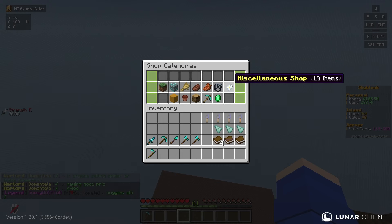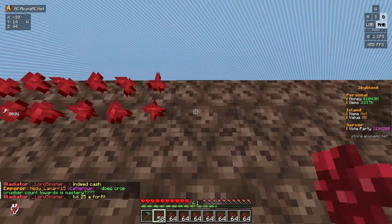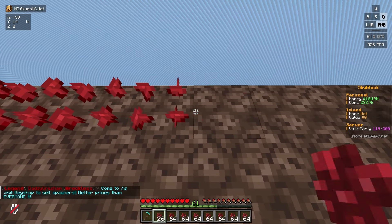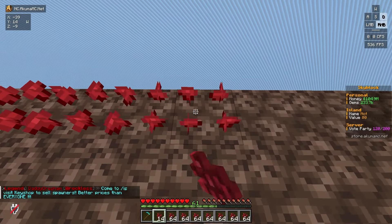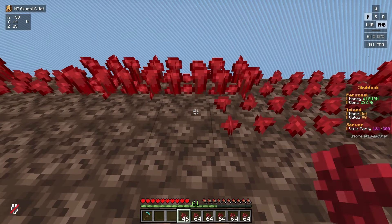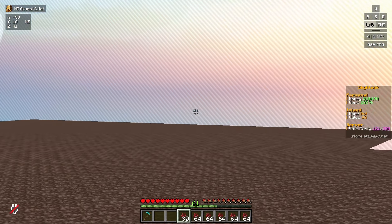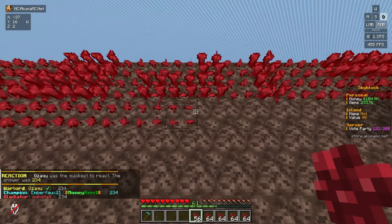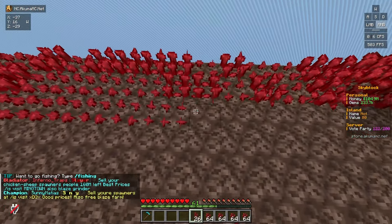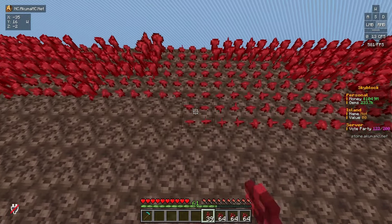All we have to do now is go ahead and start placing down the nether wart. We bought over half a million nether warts, so that's not bad. The only problem with placing nether wart is how slow you are because of the soul sand — though that also makes it easier to not miss any spots. It just takes more time. If you've made it this far into the video, consider leaving a like — I'd very much appreciate it. We're almost through three stacks of nether wart. I can speed it up by spam clicking and tapping the D and A keys to make sure I don't miss any spots.